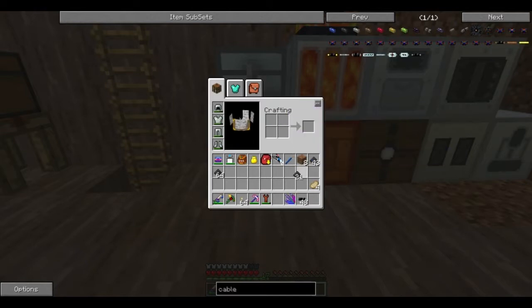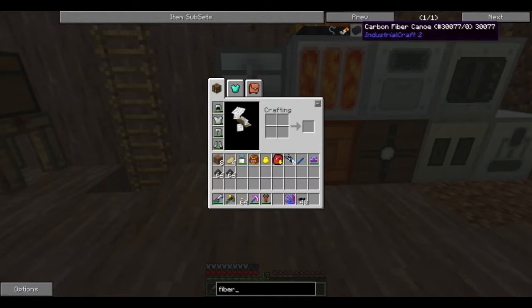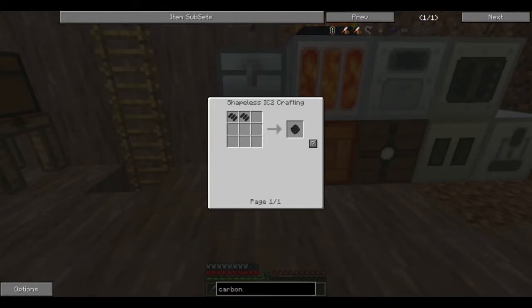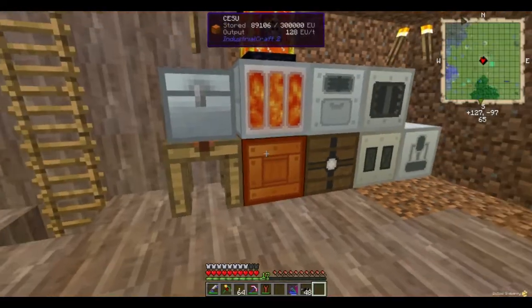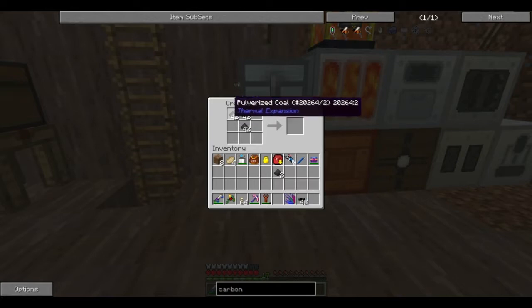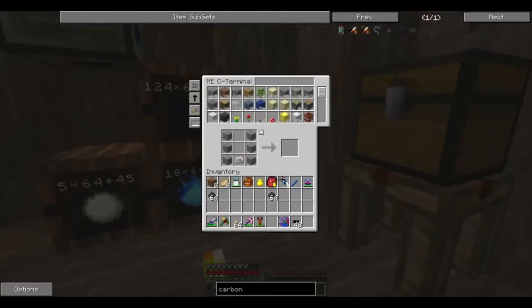Are you kidding me? You can't use pulverized coal — it has to be coal dust. Where is it on here? It should be on here for raw carbon fiber. Carbon — raw carbon mesh. Coal dust, it can be pulverized coal, but it's a shaped crafting recipe. Seriously — right there, and it won't actually craft it. Well, that sucks. I'm going to need some coal now.